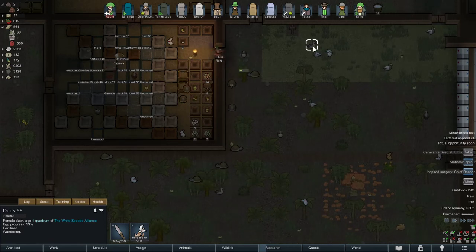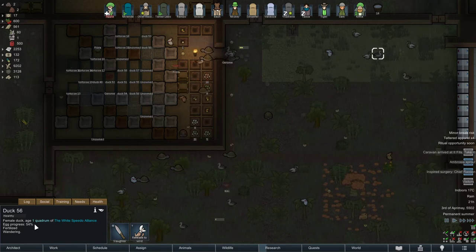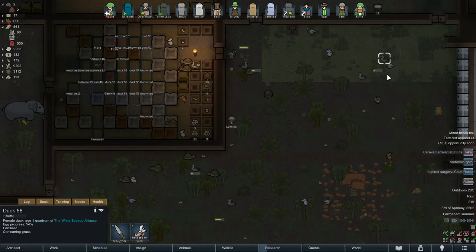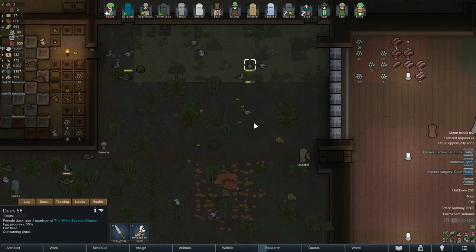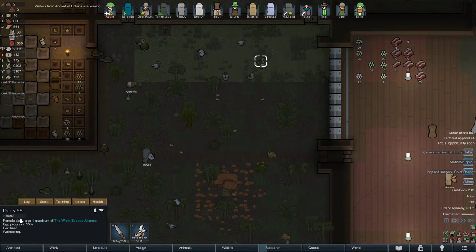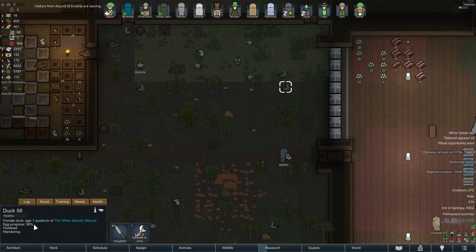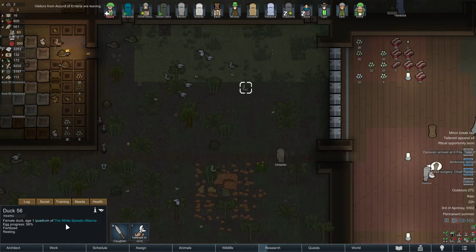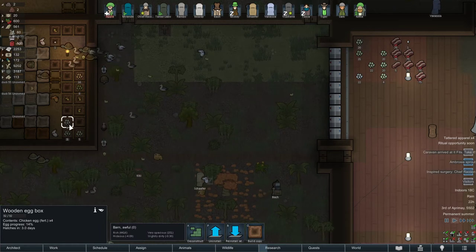In order for the egg to progress, the female ducks or chickens need to be close to a male — otherwise the egg progress will not go any higher. The egg progress does go up slowly on its own, but at a certain point she needs to mate with a male chicken or male duck. Because even if the egg progress goes all the way to 100% but she never gets to meet a male before that, the eggs will become unfertilized.